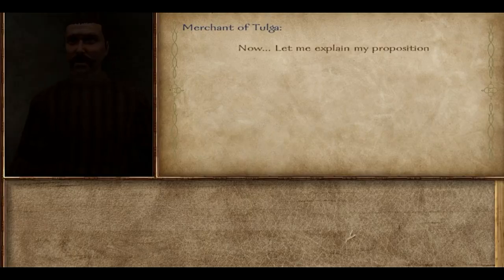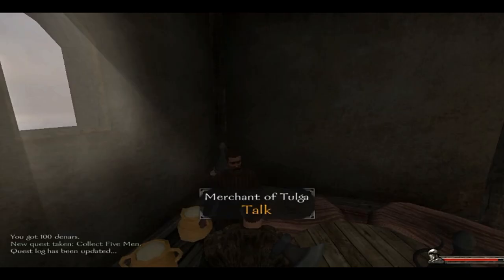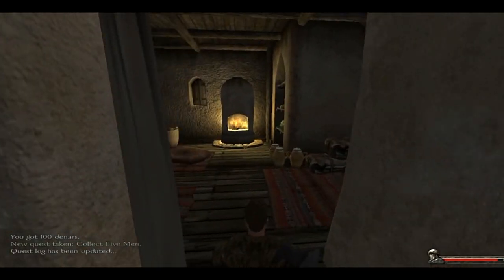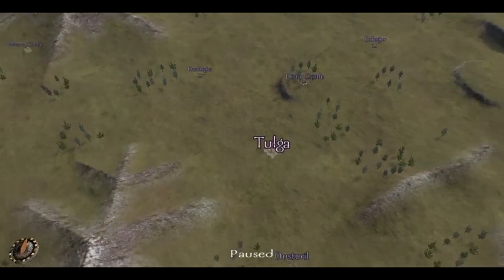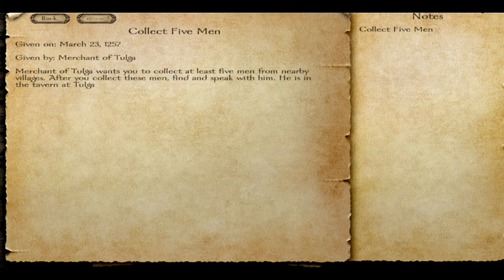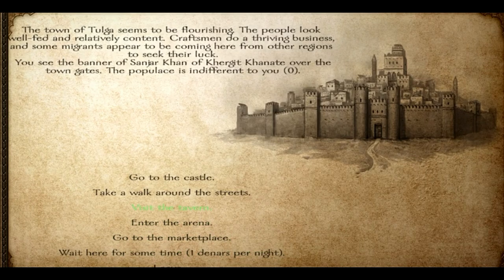So here is a merchant that's supposedly gonna bring you to his house and save you from the outside world. He offers you a quest at first. Mods have different merchants or different NPCs for this, and sometimes they allow you to skip the whole thing - after that you press tab to escape. Alright, so that was all the boring stuff. Let's get to the fun part. What quest do we have? He just wants me to go collect an army of five men. So let's go to the tavern.